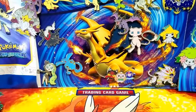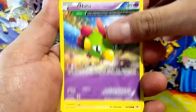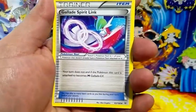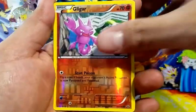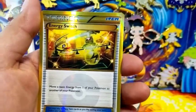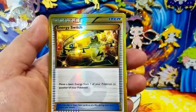I was actually trying to open all these today but I figured let me just get the Roaring Skies box out of the way first. If you guys missed part number one, I'm going to link the video below, because on the very first pack of this box the very first pack had a Shaman full art. I was ecstatic about it - it is so cool, that is my very first Shaman. But anyway here we go, starting with Rayquaza.